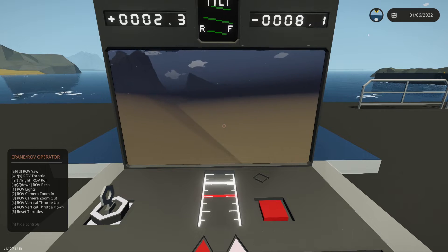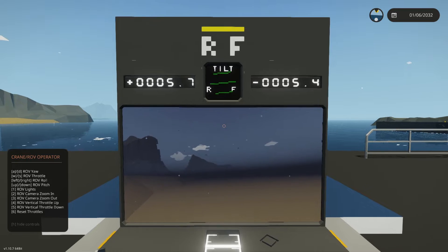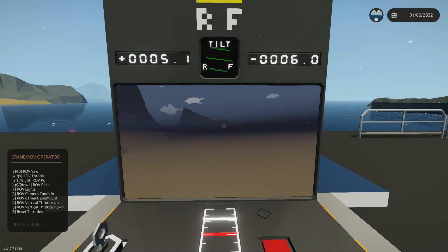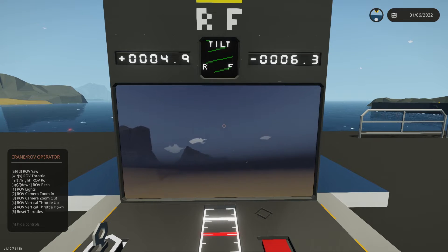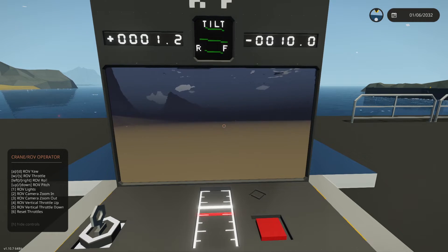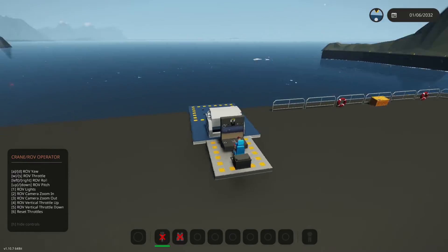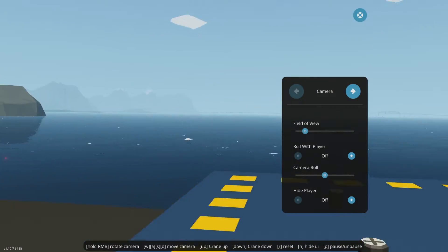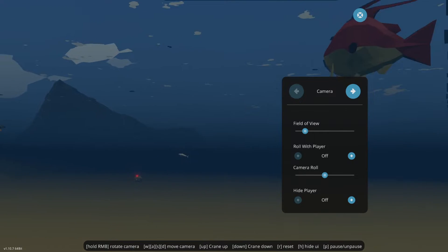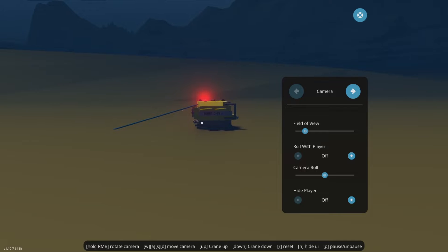Otherwise, if you let go, it seems to drop — so you have to push up. You can see the tilt meter on the top sort of levels it out, but then it starts to drop again, so you constantly have to feather that. Obviously if you come to a stop, it will want to drop to the seafloor — which is fine in some instances, but if you want it to hover in space it becomes quite difficult.